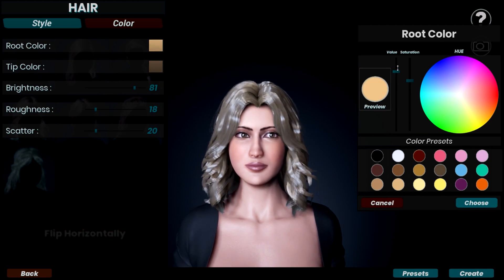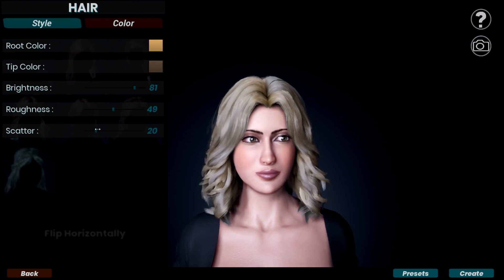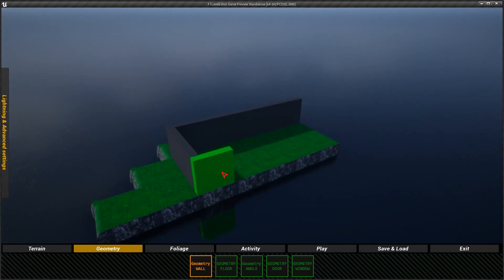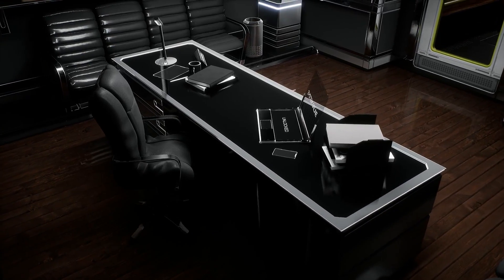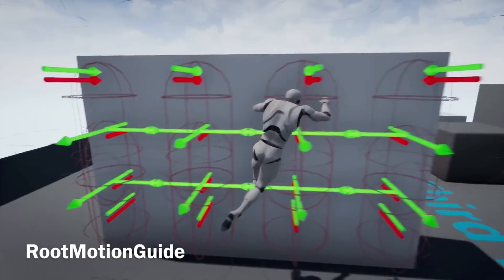Hey folks! While August signals the end of the season, it also brings a new set of free Marketplace content. Generate more than 10,000 unique female characters, create customized levels quickly with an in-game level editor, harness the natural elements, tidy up your sci-fi office, and make animation easier with the Root Motion Guide — all without spending a dime.